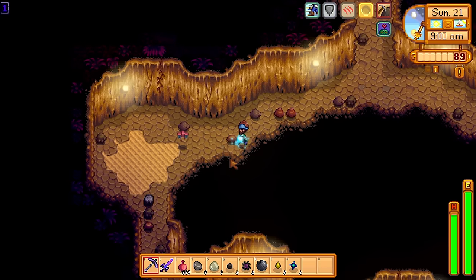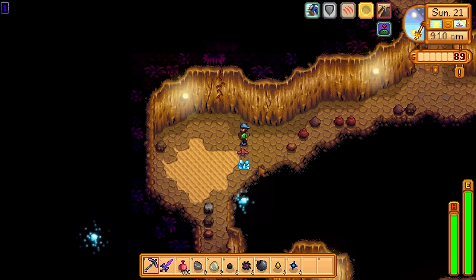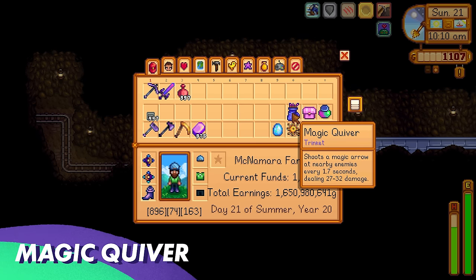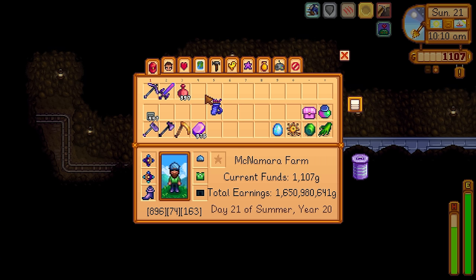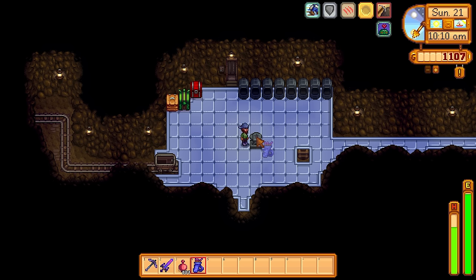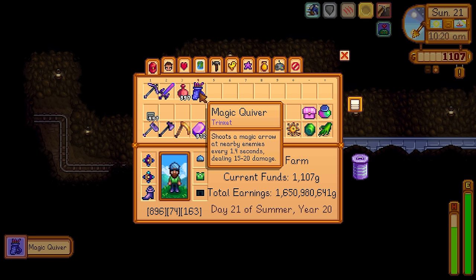As we can see, it's freezing multiple enemies at once. It can even freeze the armored bugs. Next up, let's talk about the Magic Quiver. It shoots a magic arrow at nearby enemies every 1.7 seconds, dealing 27 to 32 damage. We can reforge that, and every reforge will change how often it fires arrows and how much damage it will do.